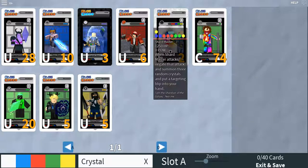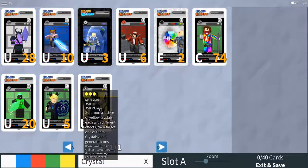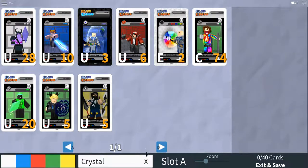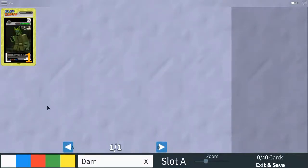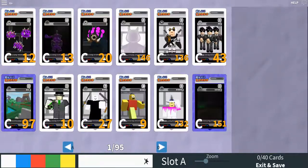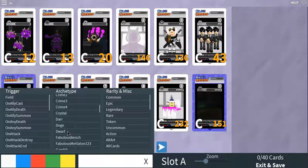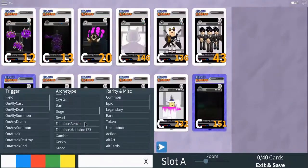I really don't think this is a good idea. I feel like we would need a rainbow deck to go with the crystals. What is dar? When this fighter enters play or dies, all other allied fighters gain that much health. I don't think that would work. I don't think that would work either.